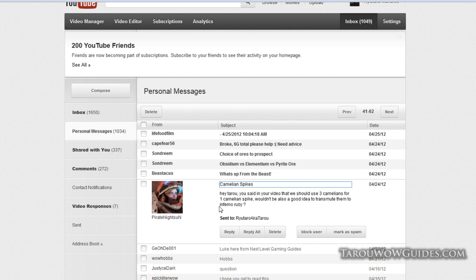On the topic of transmuting uncommon gems into inferno rubies: sure, if it's more gold and you have an alchemist, but you can always ask a friend. It's totally up to you — just pick the most profitable route that takes the least amount of time.